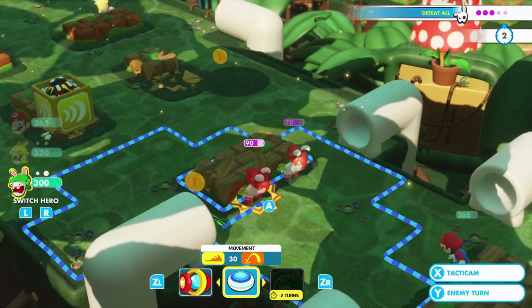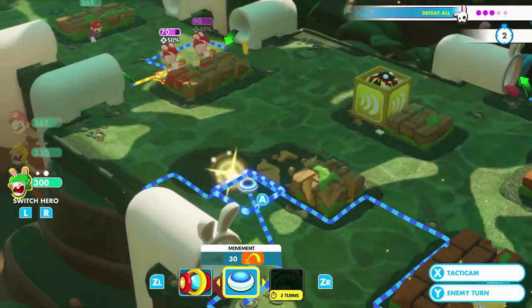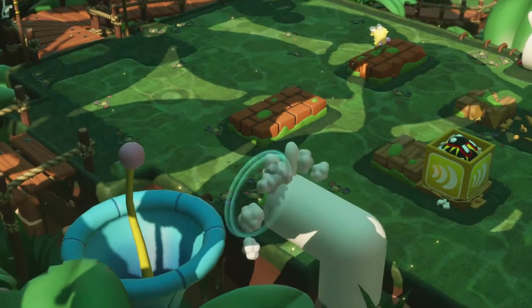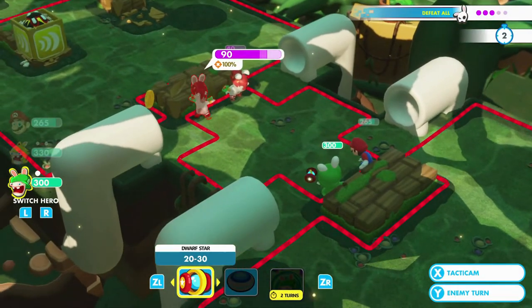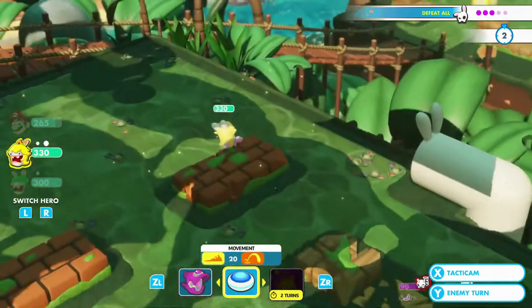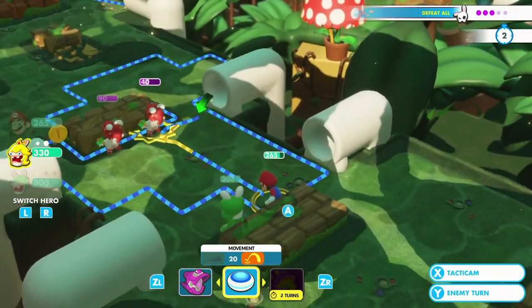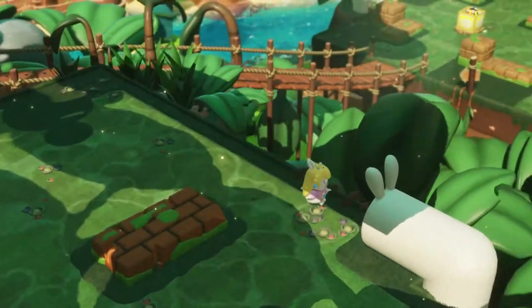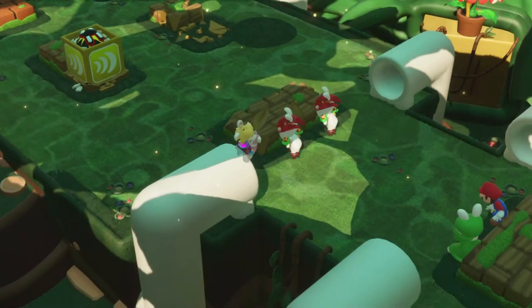We go in and finish off this rabbit. I'm going to let Mario stay just to be sure. These rabbits are not half done yet, so let me go ahead and switch with Rabbit Peach. Let's go finish it off — I'm going to take cover.